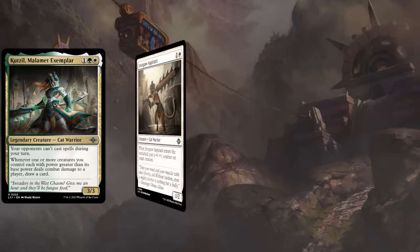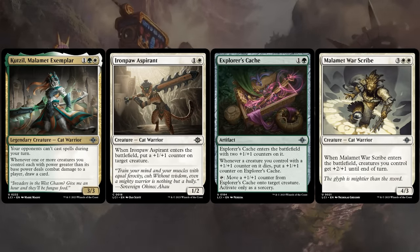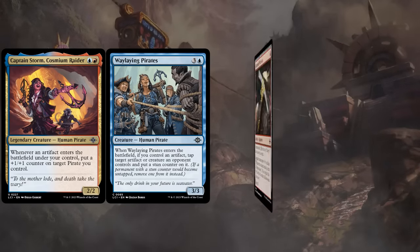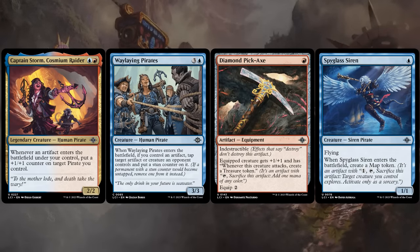Green-white is an aggro deck that wants to enhance its creatures, whether it's with +1/+1 counters or other power and toughness boosts. We also have payoffs such as the Exemplar drawing us extra cards if we manage to hit the opponent with a creature that has modified power. Finally, blue-red is an artifact aggro deck, rewarded for generating treasure tokens or the new map tokens, which let our creatures explore — with a bit of overlap with blue-green and a small Pirate sub-theme as well.